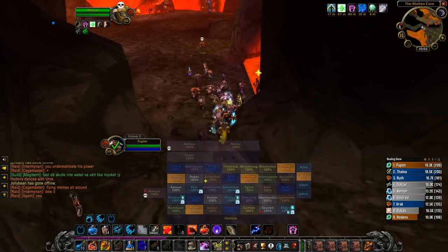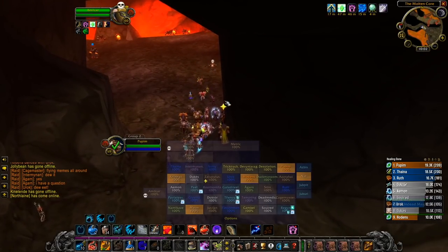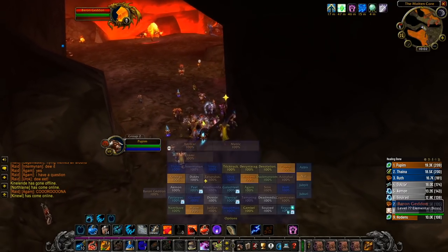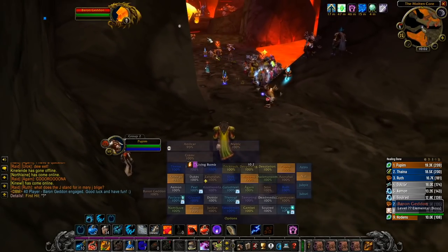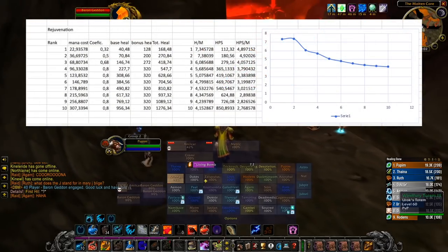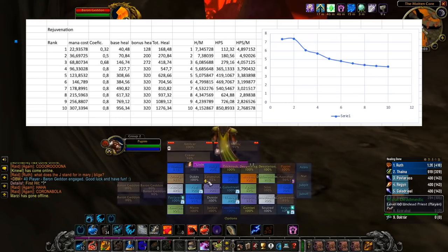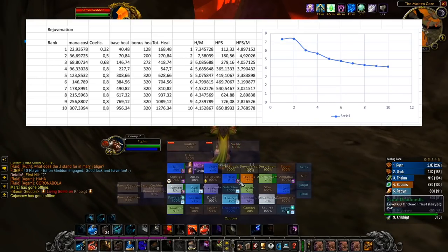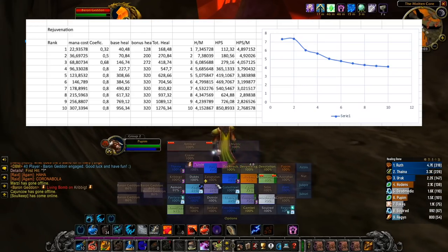Let's start off by summarizing my idea again. Since I love druids and especially love Rejuvenation, I got curious of just how efficient the spell was. I started off by looking into how effective Rejuvenation potentially could be with the proper talents and gear, and it turned out it could be very, very mana efficient. In this graph we're looking at here, you can see the healing per mana efficiency for each rank of Rejuvenation with 400 healing power. As you can see, it has quite an interesting curve. The highest value here is 7.4 healing per mana at rank 2 — that is a very high efficiency.